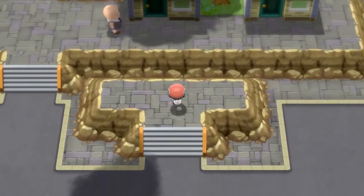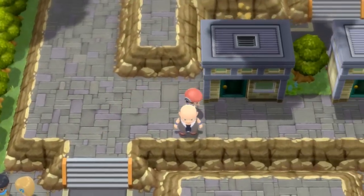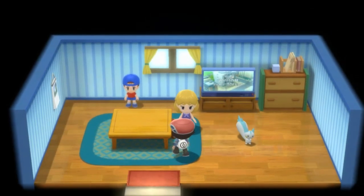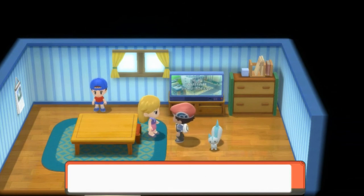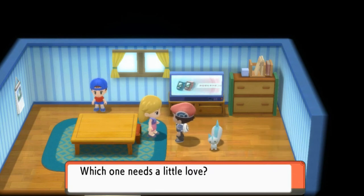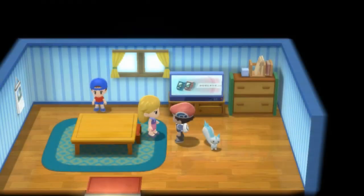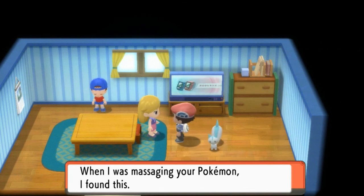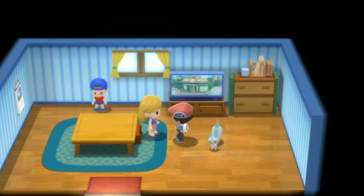We're going through houses. Let's go right here and talk to this lady. Looking a little tired? I'm not mad — I meant your Pokemon. If you'd like, I can give a massage to a Pokemon. Yes, I would actually like that — let's go ahead and give it to Toxic Batman right here. Oh look at that, we got one party sticker from that Pokemon — a little love from this Pokemon.